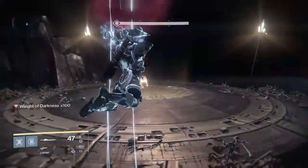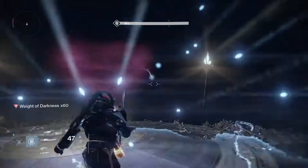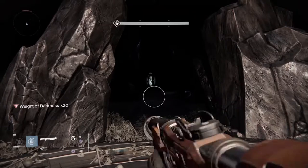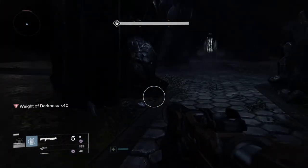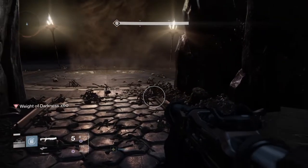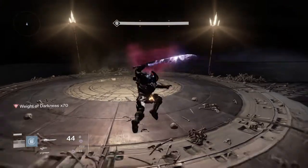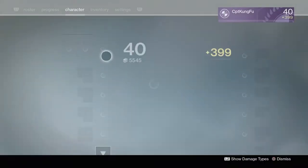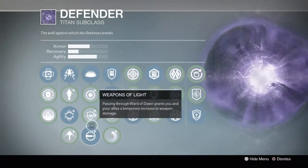Anyway guys, there you go — that's how you do this glitch or exploit, whatever you want to call it. Once you hit 100 Weight of Darkness, you pretty much absolutely cannot move and you cannot slide. Once you hit even 50 or I'd say 30 to 40, you start to really become slowed and movement is almost impossible. So if you and your fireteam want to challenge yourselves, try to complete this first maze part with 100 Weight of Darkness. You can go to the lamps to take off some of your Weight of Darkness so you can slide or get a little quicker movement.